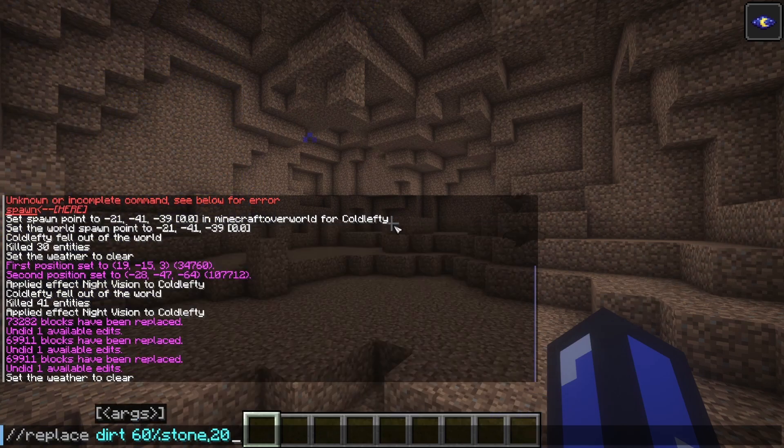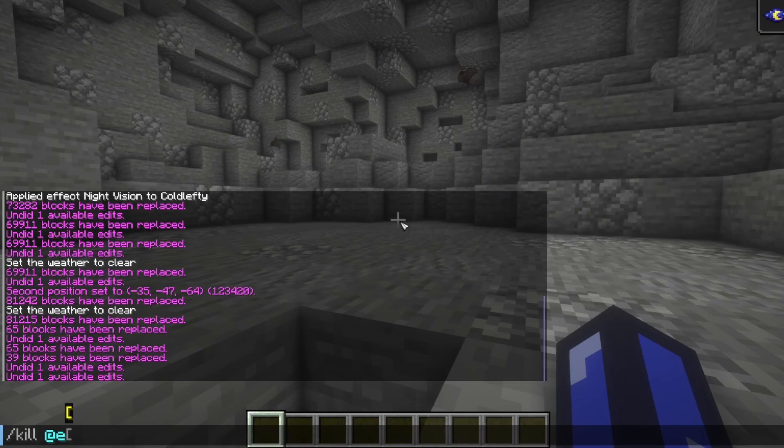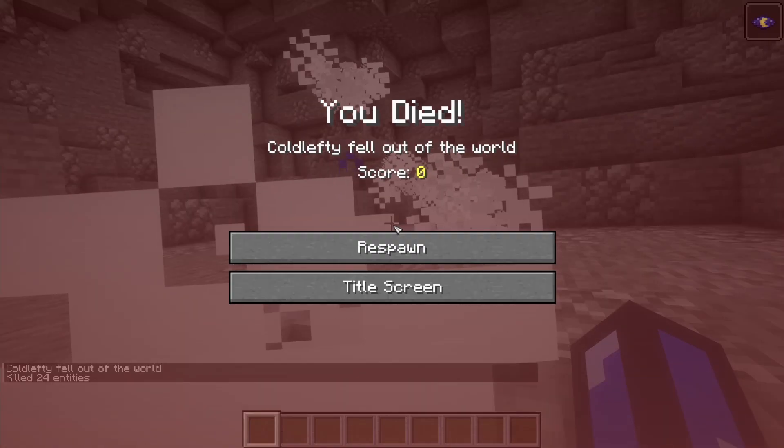So we're going to do //replace dirt with 60% stone, 20% cobblestone, and 20% andesite. As you can see, this cave looks a lot better — besides from all these bats.